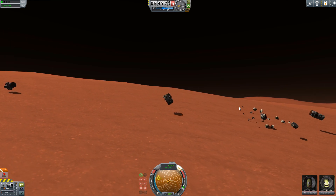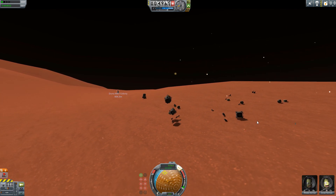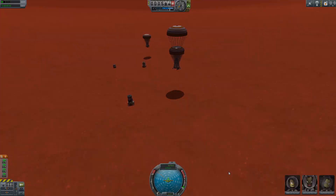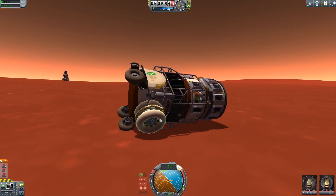A guiding principle is that stations and bases will almost certainly need to be built in stages, and putting together a self-sustaining base cannot be achieved in one launch. MKS provides all the tools you need to build, at first simple bases and later complex colonies capable of refining fuel, manufacturing parts, and expanding.